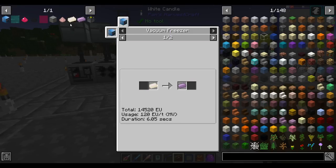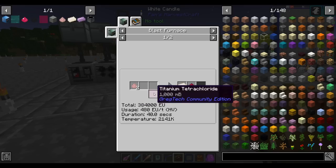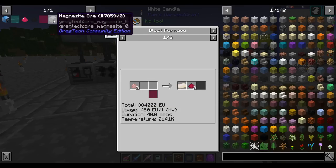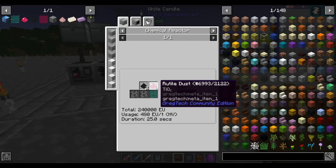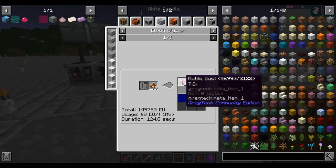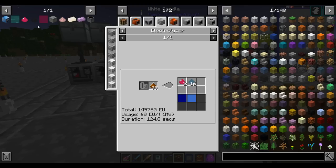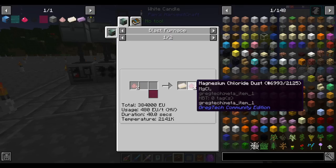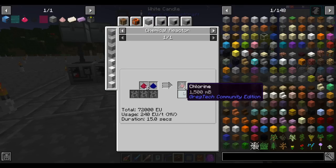To make the hot titanium ingot in a blast furnace, you need magnesium dust and titanium tetrachloride. Magnesium dust comes from magnesite ore, and titanium tetrachloride comes from carbon, rutile dust, and chlorine. The rutile comes, for now, from bauxite, although I believe there is rutile ore or titanium ore on the moon or somewhere in space. This process also produces byproduct magnesium chloride dust, which you can reprocess to get most of your magnesium and chlorine back.